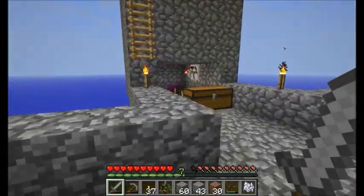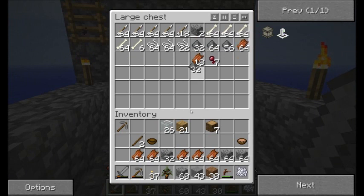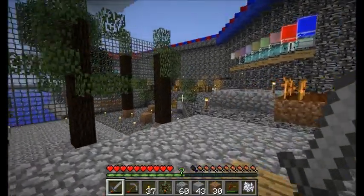I forgot — walking on the crops from Industrial Craft is not good. So let's collect all this stuff, and maybe have a stack of gunpowder for now. Maybe some bones. There's so much stuff in there to collect.